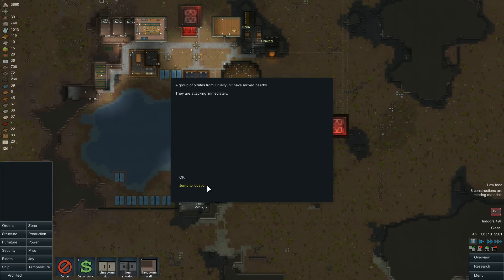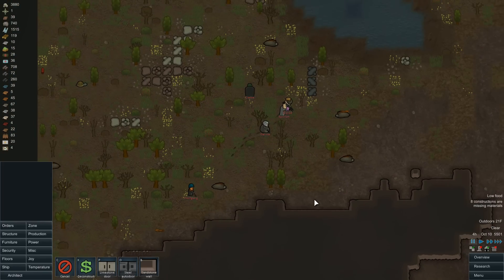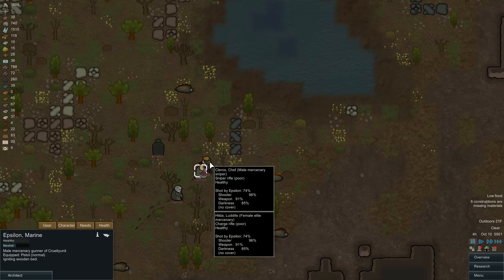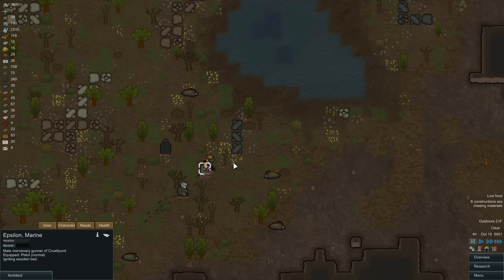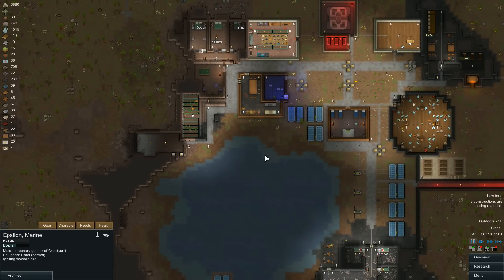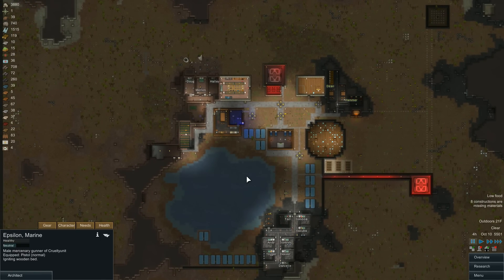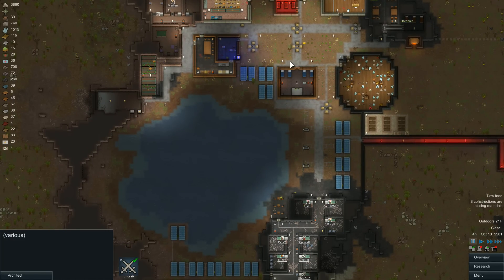Usually when I pause videos, stuff happens almost immediately — and yep. We have some more pirates from Cruelty Unit, the same people that attacked us before, and they are attacking immediately. Looks like it's just going to be six. We have a PDW, charge rifle, a shotgun, a pistol, sniper rifle, and a charge rifle. Thankfully they're bringing us some parkas, helmets, and I'm assuming some armor vests as well. Unfortunately none of it is super high quality, but the last patch did make it so our colonists will prefer to wear poor quality stuff over nothing.